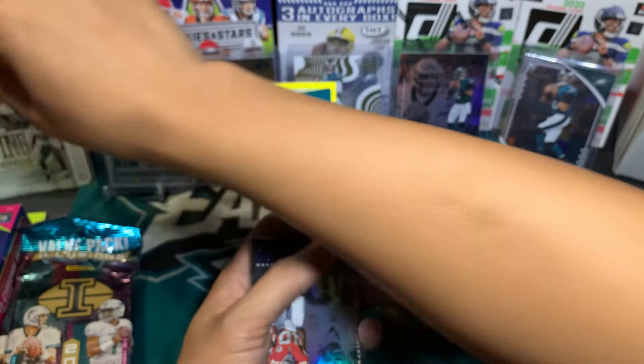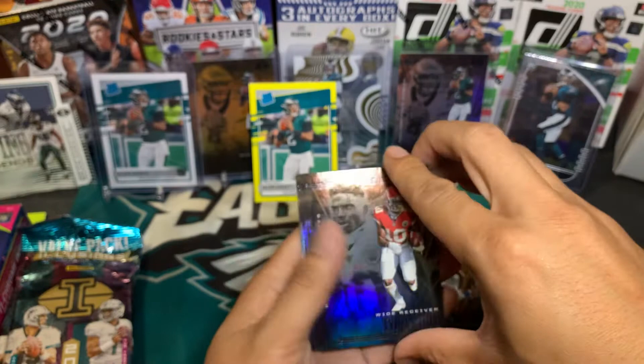Next card: Tyreek Hill base, and AJ Dillon rookie card.